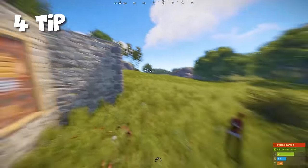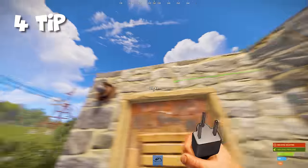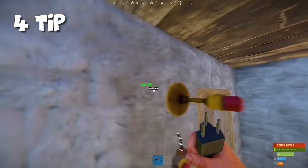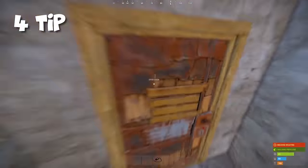If someone hides behind your base, it won't be able to detect them. Connect the button to the sensor on the outside, and from the sensor run a wire to the siren light. That's it — and this system also doesn't require electricity.